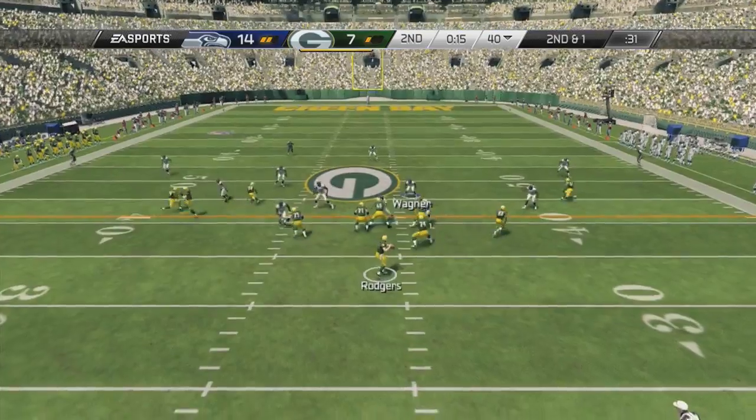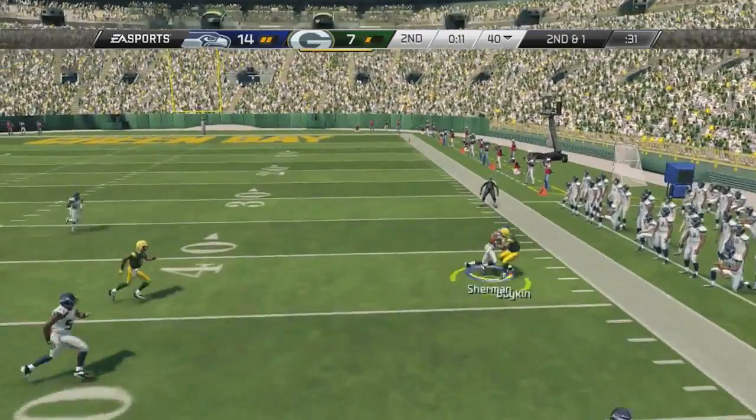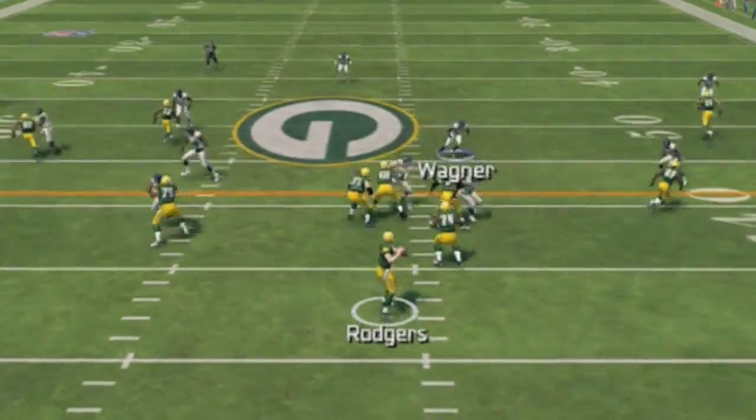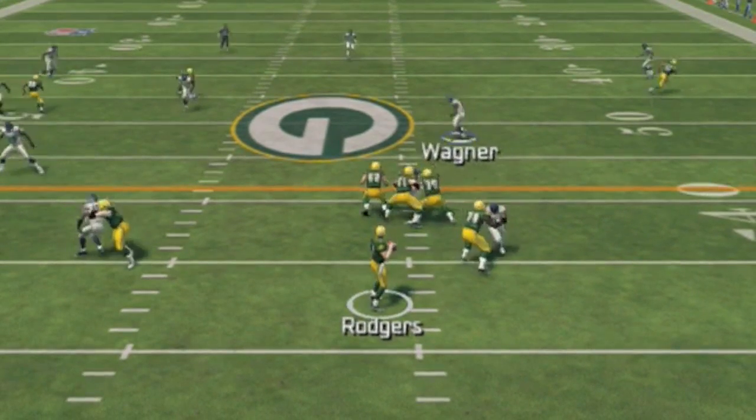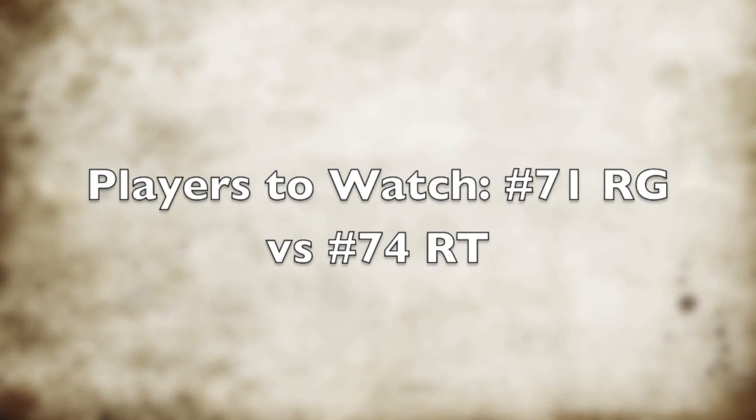Now, here — I don't know what number the center is. We're watching number 71 mainly. Look at 71 come back here. He's standing there, and at the last second, when somebody breaks away from the left tackle, the left guard comes flying in to pick him up — so that's good. The way he just came out of nowhere to pick that guy up.